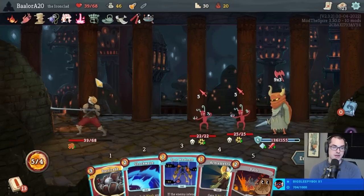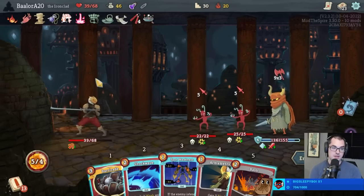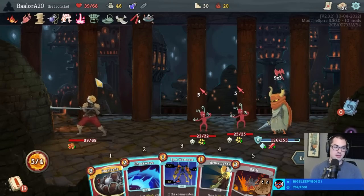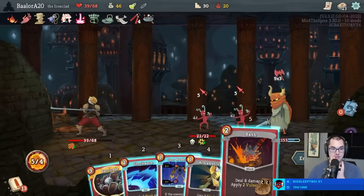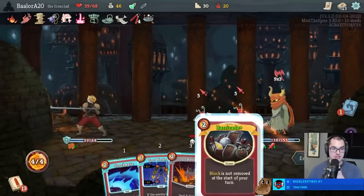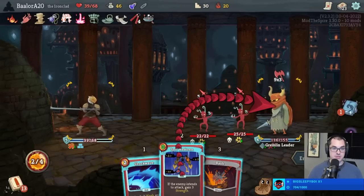I need to guarantee that I can play the Shockwave, so I can't leave that up to a 50-50 on the Mummy Hand. I think we Armaments the Barricade, play Shockwave, play Barricade. If I Armaments the Barricade and play Barricade, then it's a two-thirds chance. So we Armaments upgrade the Barricade and then play it. We get both the Spot Weakness and the Shockwave - skip the Bash. That's the best result we can get here.